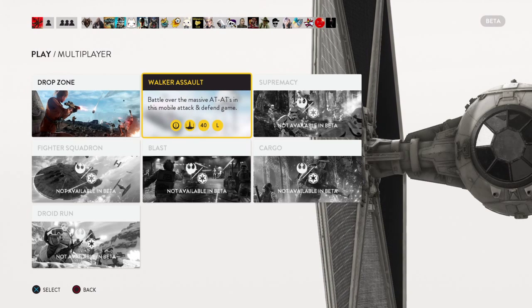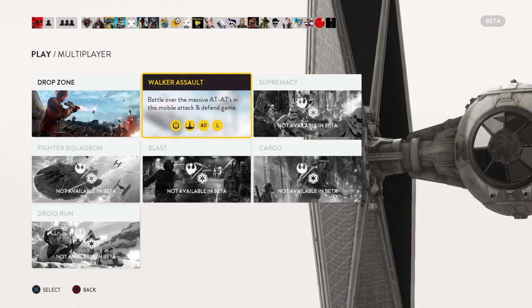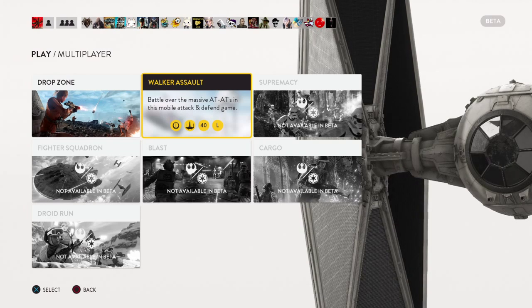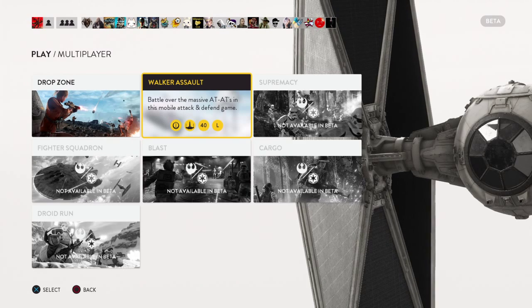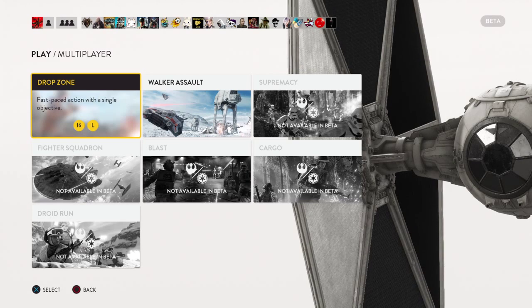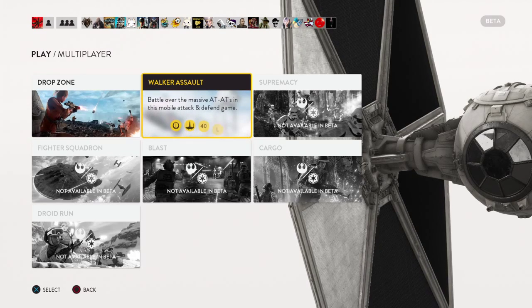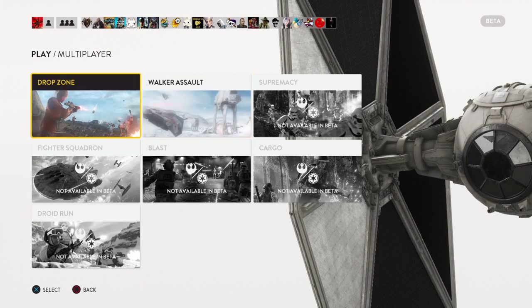Walker Assault is basically where you either play as Rebels or the Empire. You have to put these little computers online so you can attack AT-ATs — I always get AT-STs and AT-ATs confused. AT-ATs are those big camel hump-looking things. You're either attacking one of those or you're playing as the Empire and defending it.